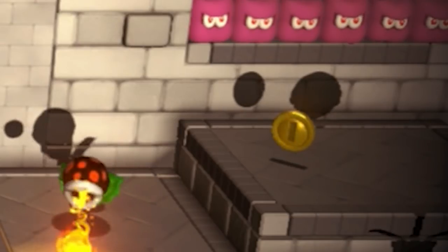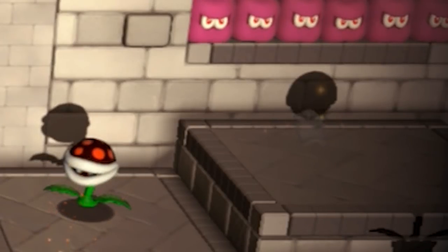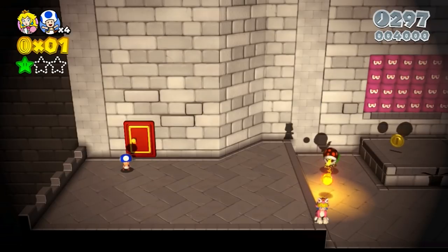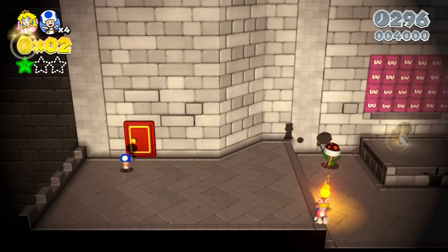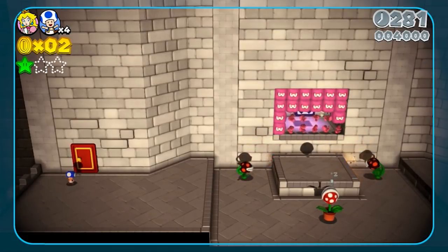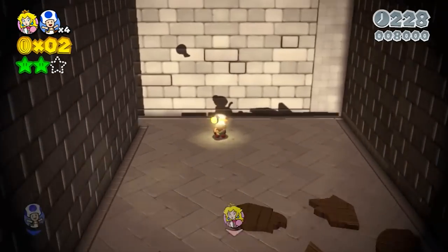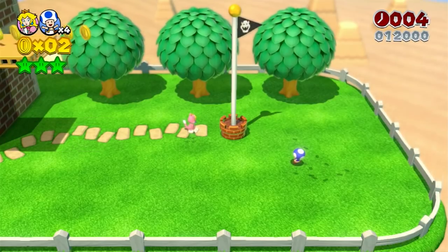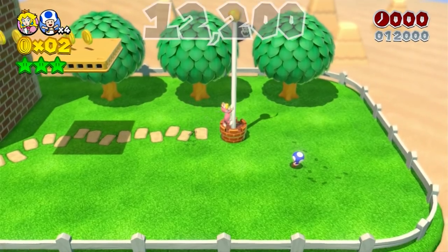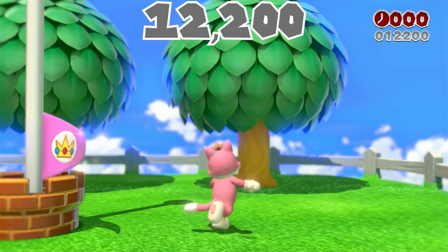The gamepad then knocks down a Bowser cutout to get the third green star of the level. With just a little touch of the flagpole, the level is cleared with 12,200 points — about the perfect amount, since it means getting all three green stars without requiring any points other than those from the flagpole and green stars themselves.